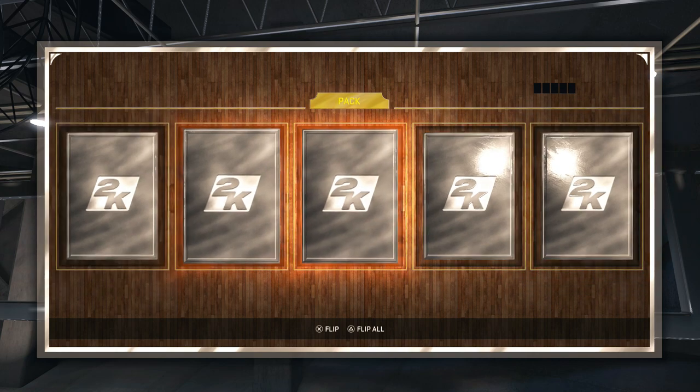We're going to go ahead and dive into this 50-50 pack right here, and we don't get anything notable — we ended up getting Andre Robertson in the pack right there.